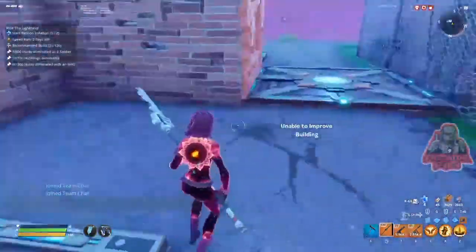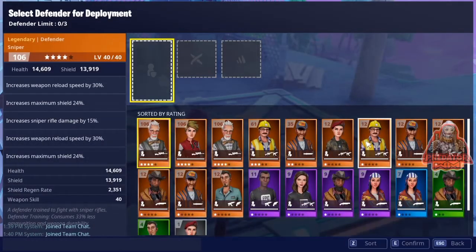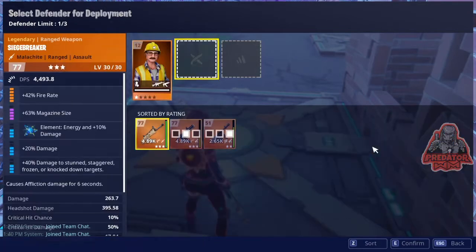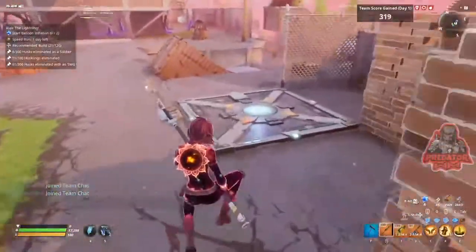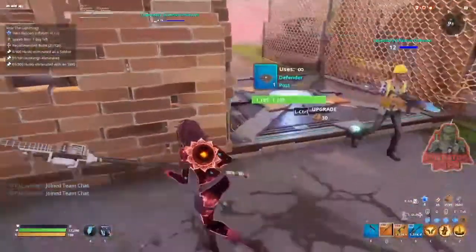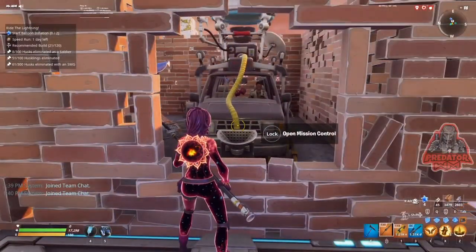I'm gonna upgrade the path so the defenders don't destroy it. I'm placing three defenders with SMGs — give them 1000 bullets each, that's good. Give the second defender another SMG with 1000 bullets, and the third defender gets an SMG too. Make sure to upgrade the path so it won't get destroyed, then start the mission.